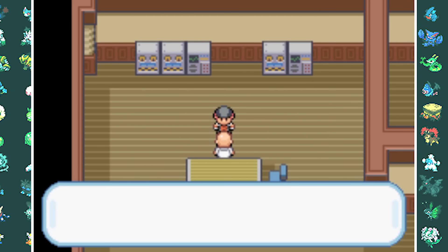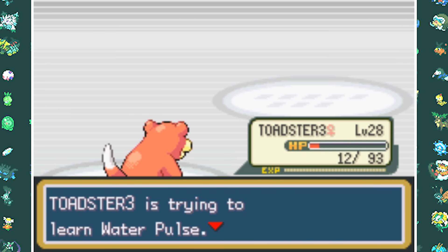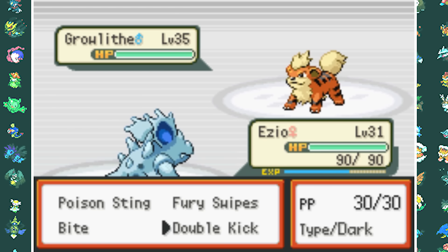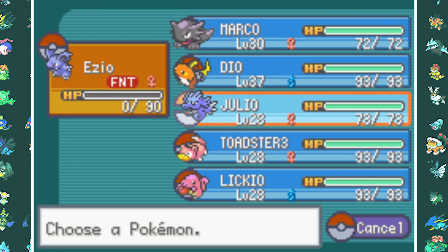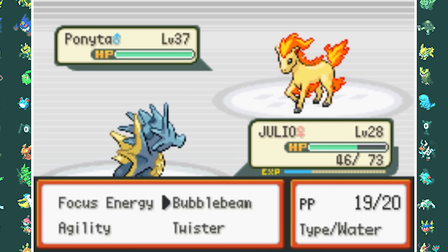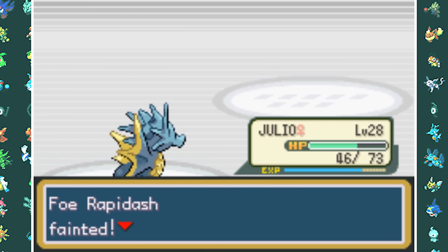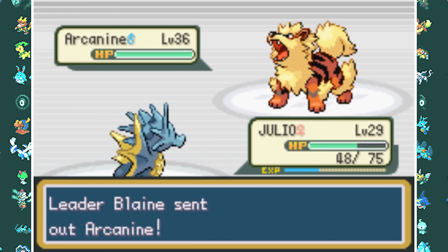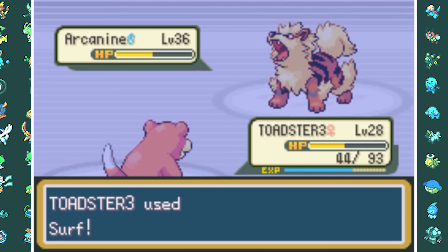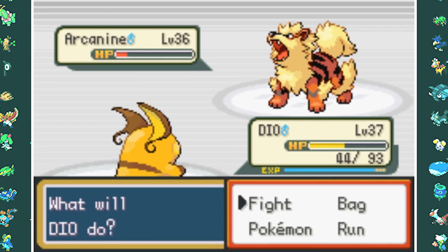We find Blaine and he says 'Giovanni's pet, prepare for a beating' — and he absolutely wrecks us since my team is pretty underlevel. After losing, I beat up a swimmer and steal a Seadra which I name Julio — very useful against Blaine. In the rematch, his Growlithe wrecks Nidorina with Flamethrower, but Julio takes it down with a single Bubble Beam. Ponyta and Rapidash both fall to two Bubble Beams each, avoiding Inferno. Arcanine's two Extreme Speeds are too much for Julio, so I switch to Slowpoke for Surf, but we die to another Extreme Speed. Raichu then finishes Arcanine with two Thunderbolts.